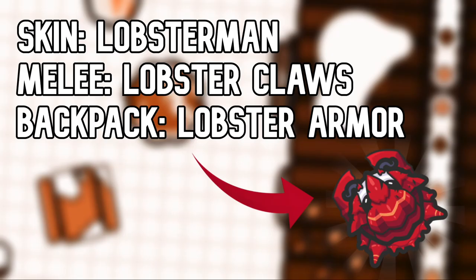Number 5, the Lapsman with the Lobster Claws and the Lobster Armor. This one looks really cool because all of the armor and everything is matching — same color with the orange line. I really like this one.